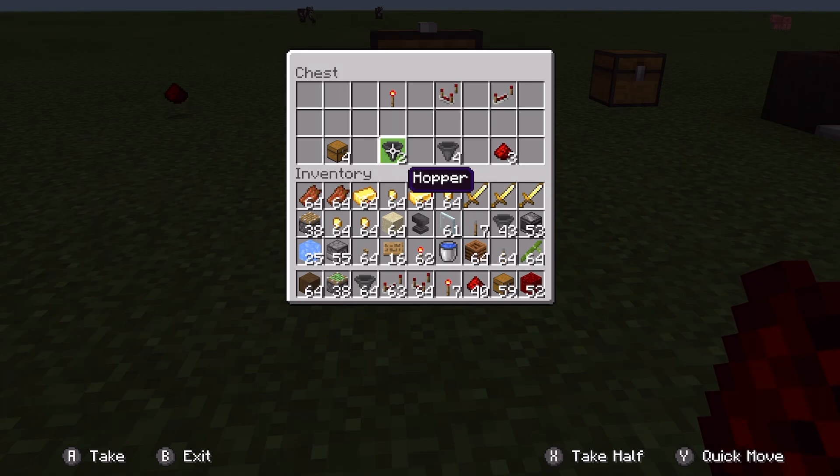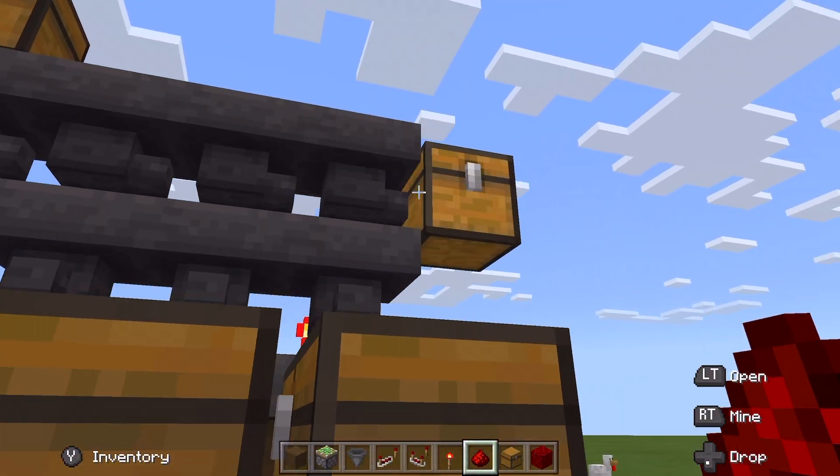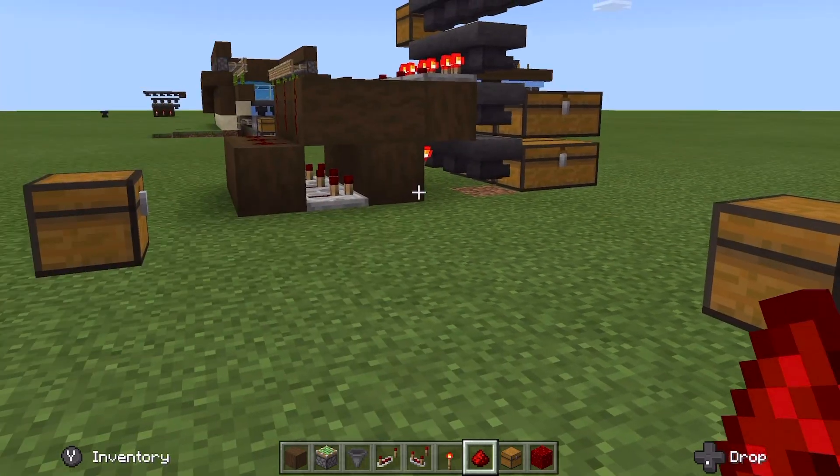These two hoppers are not pre-module — they're just a hopper and then one that would be leading to that chest, so those are just the extra ones. You can omit them if you really want to, but I think they're pretty useful to have in general.